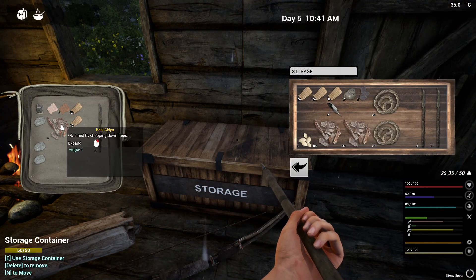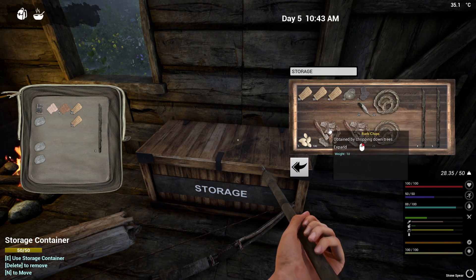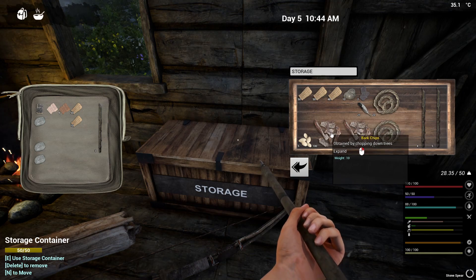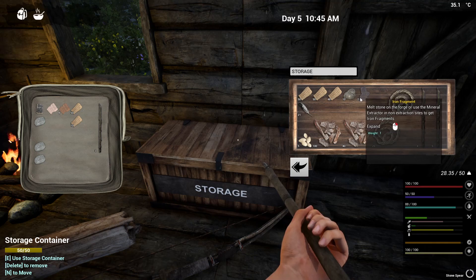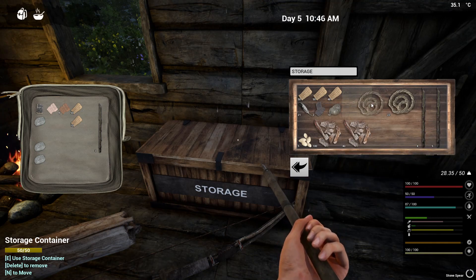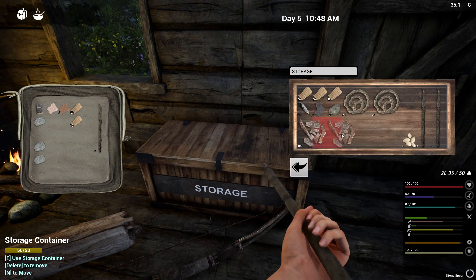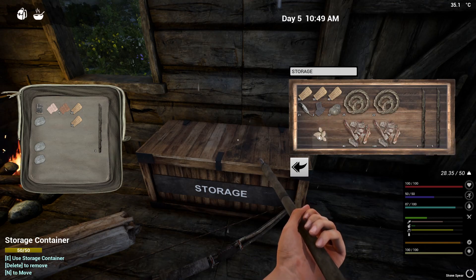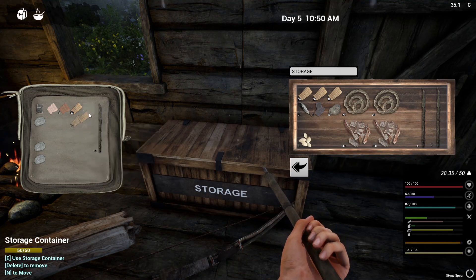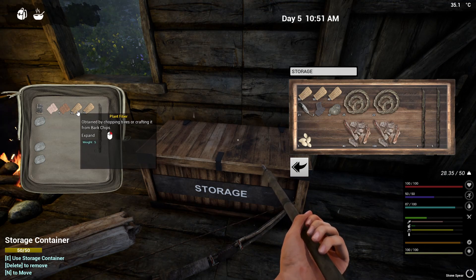Now, can these bark chips be made into plant fiber as well? I think so. 21 feathers, a bit of clay as well. Oh, we're screwed. It's quite weighty - five? Like ten percent with my whole entire inventory.